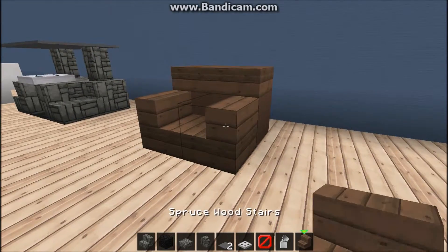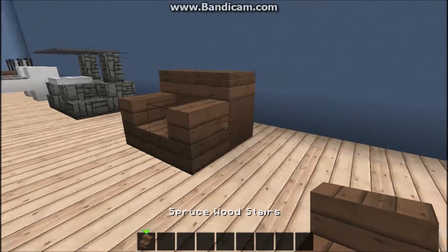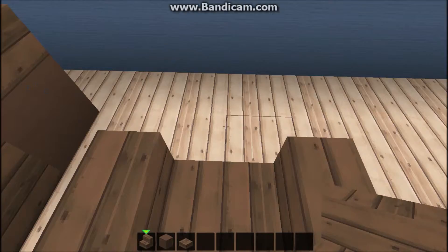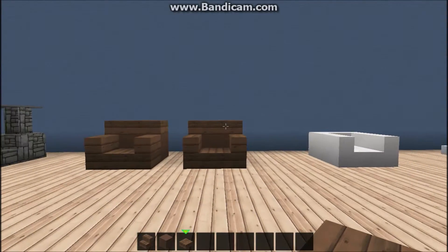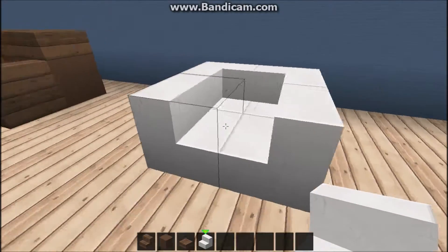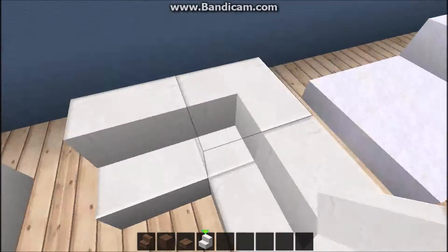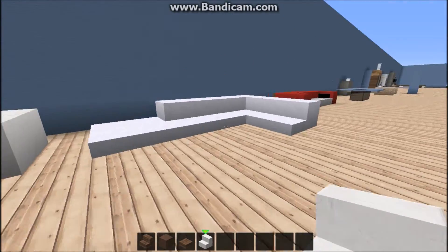And here we have a little couch - a very simple and easy couch to build. You need stairs of some type and a block of some type. I'm using brown stained clay, and then place slabs on the top of it like this. I like it. Here we have one more little couch - it looks a little bit nicer than the brown one. And it's done, and it's awesome.